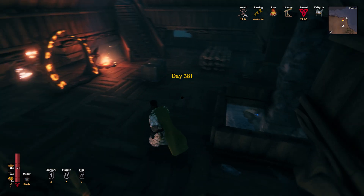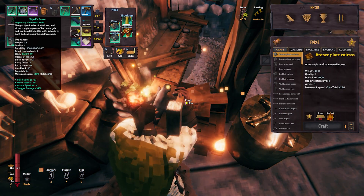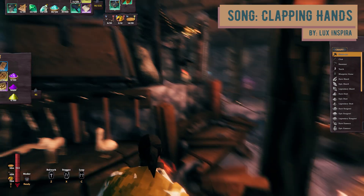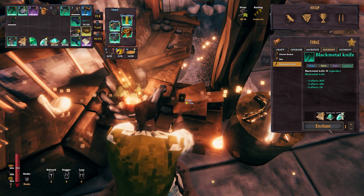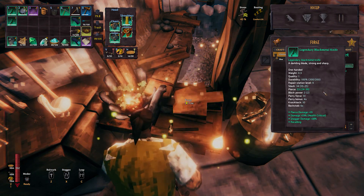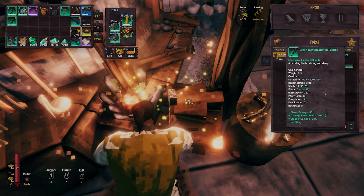Let me go try my luck at enchanting one of these knives. I don't want to lose the one I'm already using — it's pretty nice, but I could get better stuff. Let's try and make something awesome guys. Go for a legendary enchant! Oh, that is not bad — pierce damage plus 19, stagger damage plus 38. I really like that. It's got Recalling which seems kind of pointless.